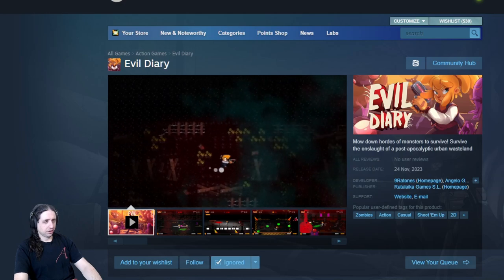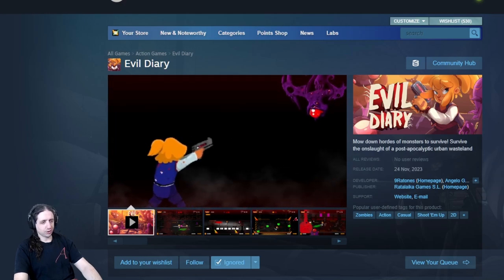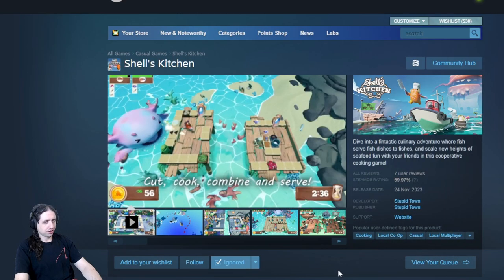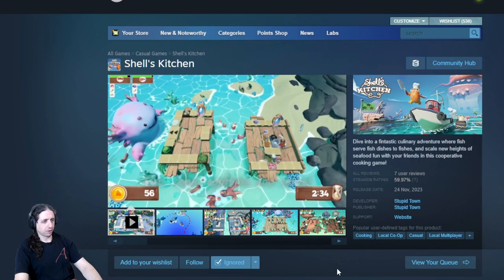Evil Diary. Zombies, action, casual, shoot-em-up, 2D. On-rails shooter. And also very jittery. Shell's Kitchen is definitely an Overcooked rip-off.